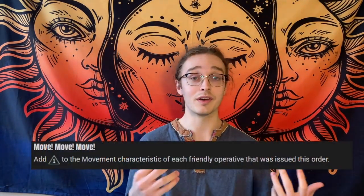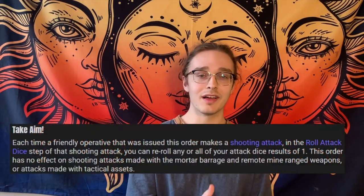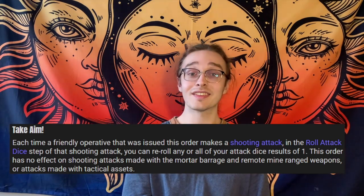Move Move Move gives you plus one inch to your normal move. It does not affect dash, but plus one inch for your normal move is excellent, as it combos with your free dash from your strategic ploy at the start of the game — that's three inches of dash plus six inches of normal move, getting you essentially through the whole half of the board before the first turning point is done. Once you're on the objectives, switching to Take Aim allows you to re-roll ones on your shooting attacks, giving more consistency and allowing you to overcharge las guns and plasma guns more safely.